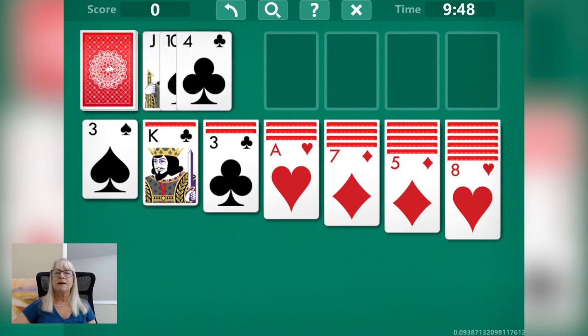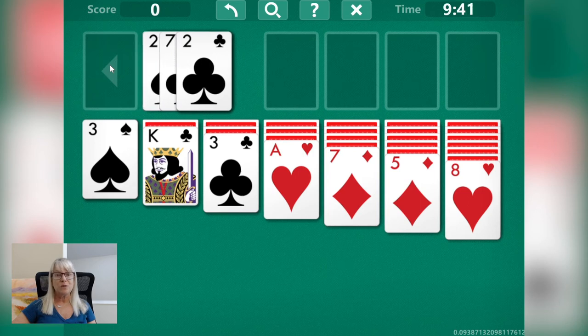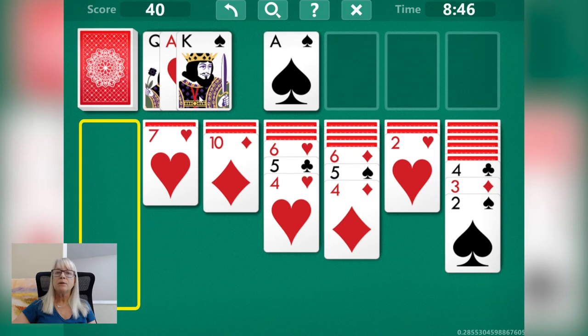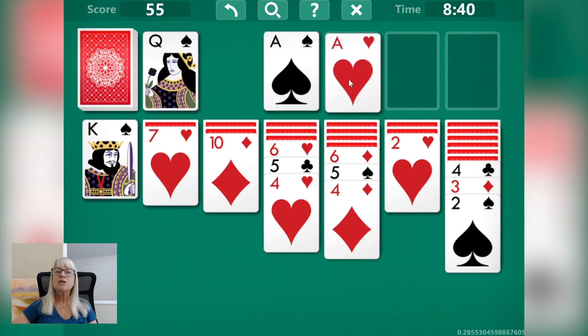One thing I like about this game is that there's no limit on how often you cycle through the reserve. This means you can look through the whole deck if you want to. Another rule of thumb I follow is to avoid emptying a pile without having a king to put down. In other types of solitaire, empty tableaus can be valuable for organizing your cards, but that's not the case in Klondike. Kings are the only card that can be placed in an empty space, so moving cards away without anything to replace them effectively leaves you with one less tableau to play with.